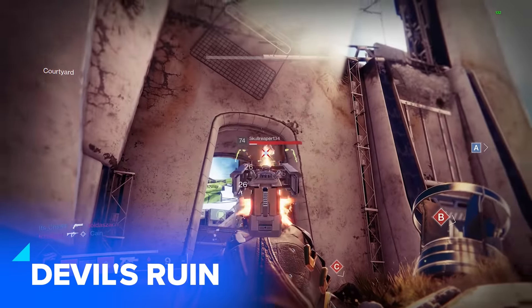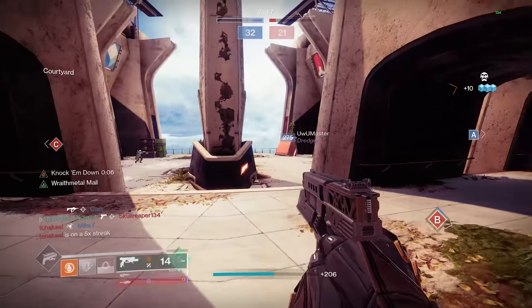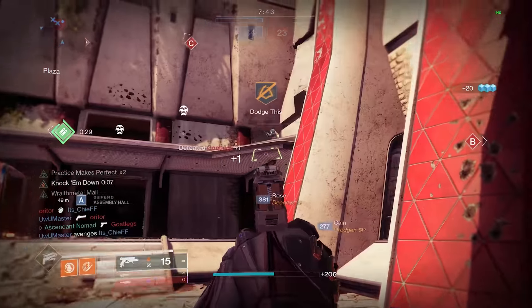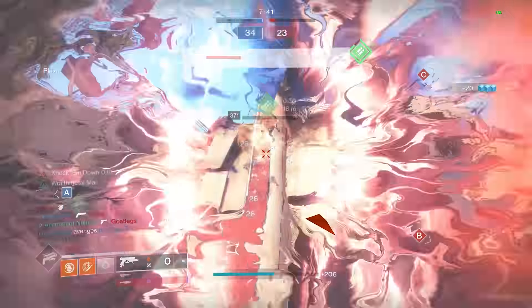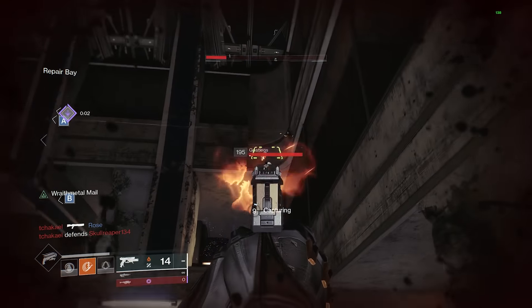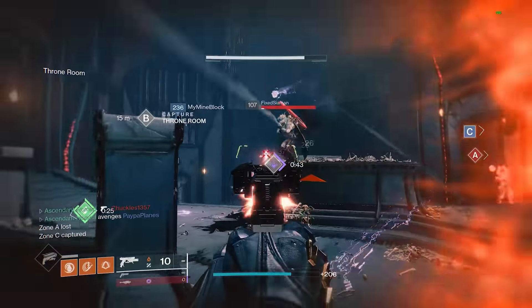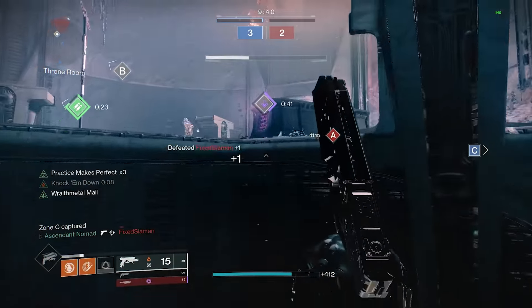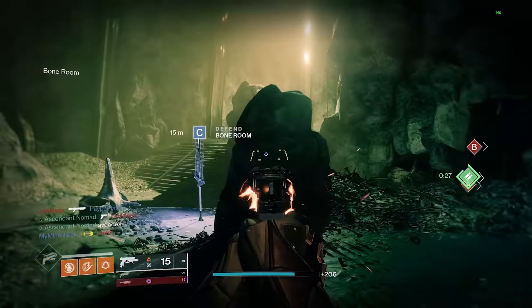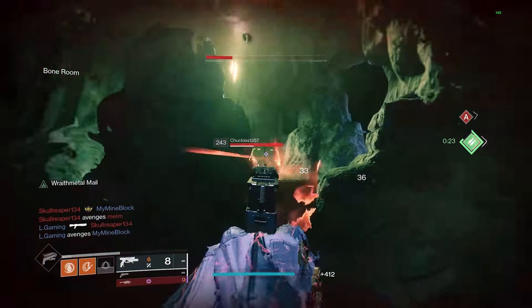The penultimate exotic for the great list goes to Devil's Ruin. You could use it like the very good 300rpm sidearm that it is, but the laser on command after a one second charge time really speaks for itself. Even though the charge time is one second, the result more than makes up for it. It's a better fusion rifle than most high impact fusions, and it's the perfect pairing for great distance legendaries like the Messenger.